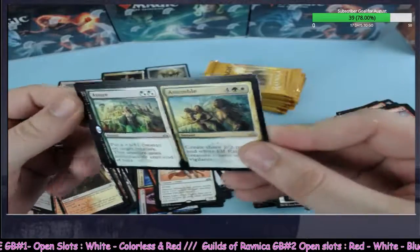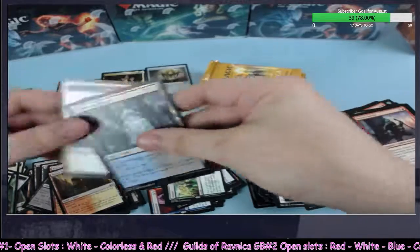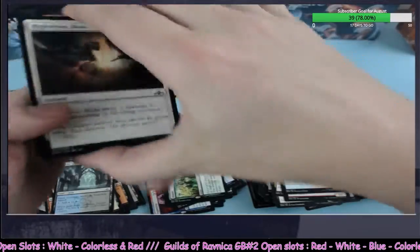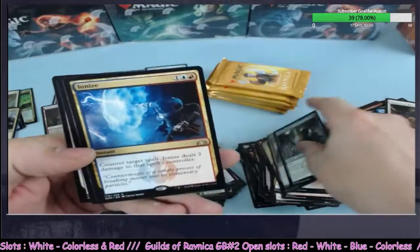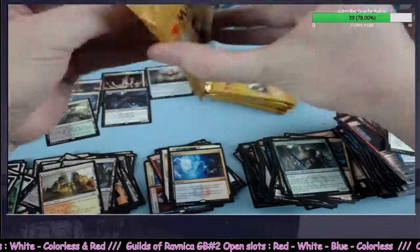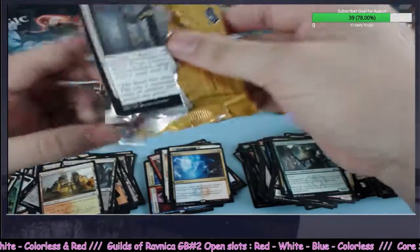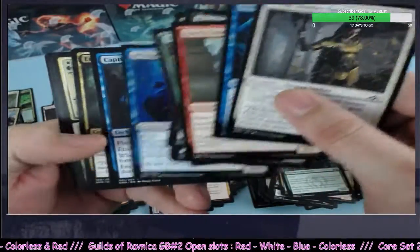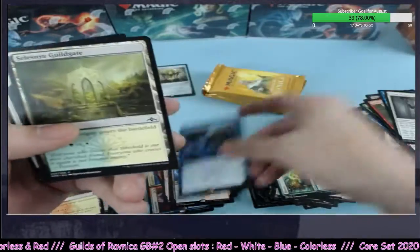Assure/Assemble going to green and white. Skyknight Legionnaire foil on the board. We've still got some mythics to catch here — I think we're due. Ionize going to blue or red — good card, effective in gameplay, not super valuable, it's not a Thousand-Year Storm but it's a good card. Mission Briefing going to blue.